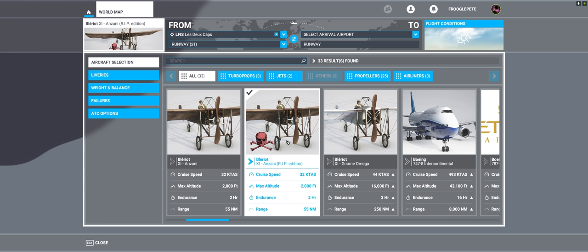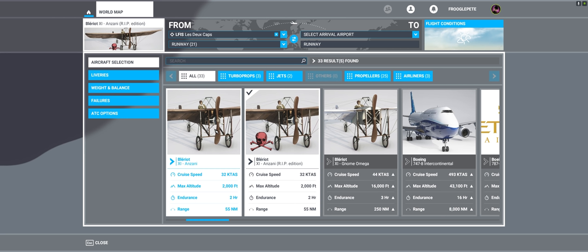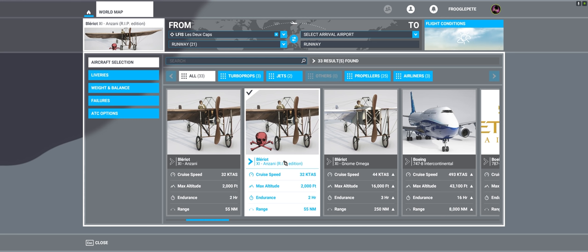We are going to fly — and this is my first time flying it — the Blériot 11 Anzani RIP edition. This is going to be a challenge. I was actually going to do a proper review with B-roll and a script, and I'm trying to get into a new way of recording videos to get content up on this channel. But I decided this morning: screw it, let's just jump in the cockpit and fly it, and treat it as a review slash first impression. I've spent some time in the standard Anzani and absolutely love it, despite how simple and ridiculously hard to fly it is.